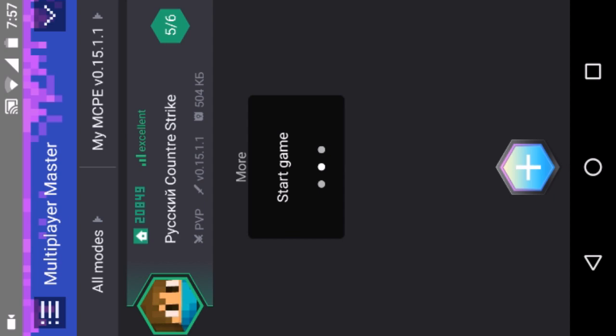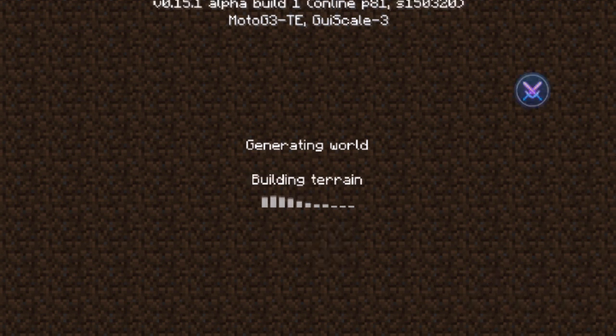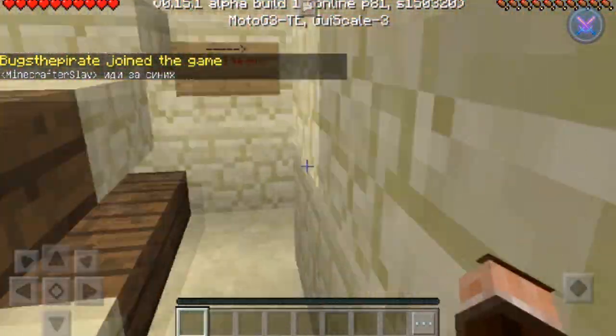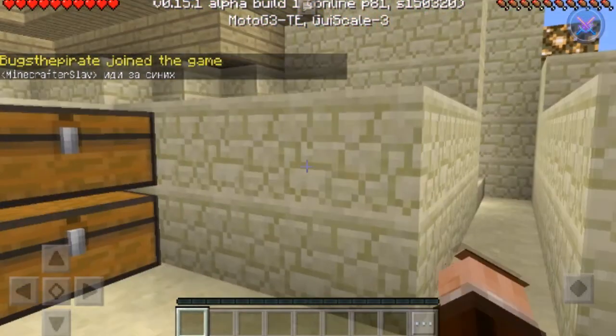Let me just quickly join one server. Sometimes it will crash, sometimes it won't, so it basically depends on luck. As you can see, I am now on someone's server.